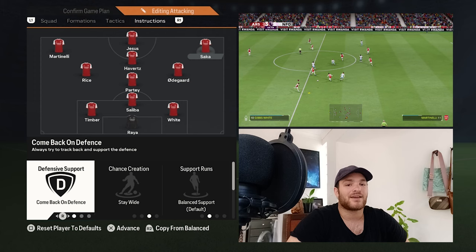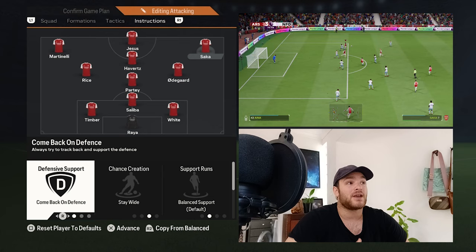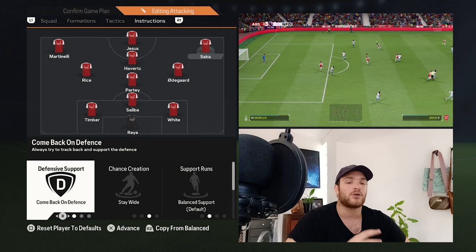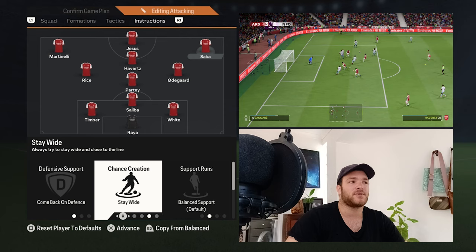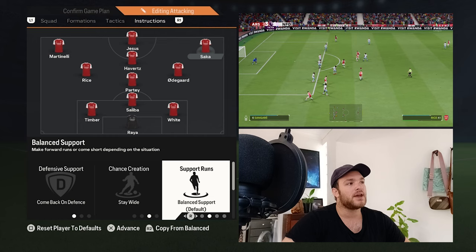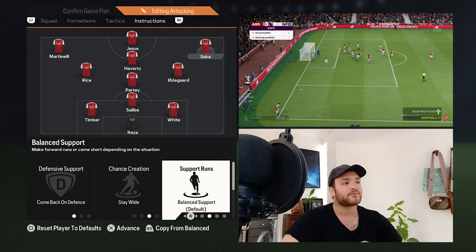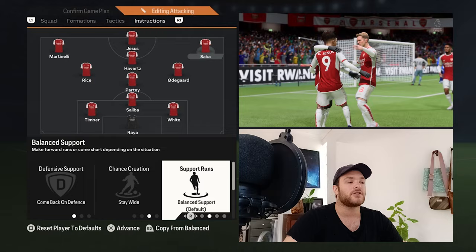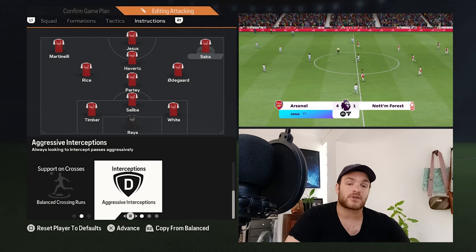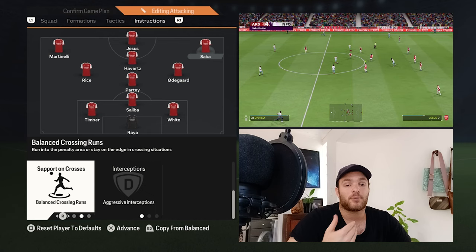Moving to the wingers — both Martinelli and Saka have the same instructions. Defensively, both are set to Come Back on Defense, since there are no fullbacks to cover wide regions, though Rice, Odegaard, and the wider center backs will also help. Their support runs are set to Balanced, so they can make lung-busting runs in behind, come short to link up with midfield, or hold up the ball in wide areas. Aggressive Interceptions and Balanced support on crosses means they rotate between box entries and edge-of-area positions.